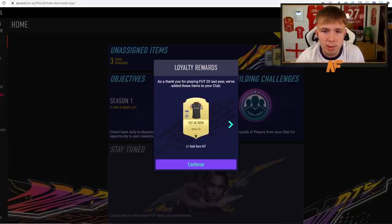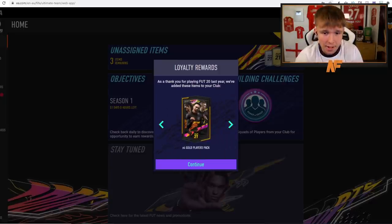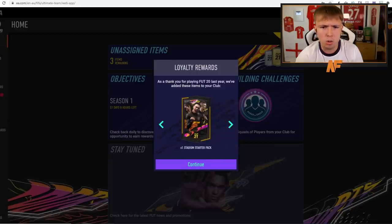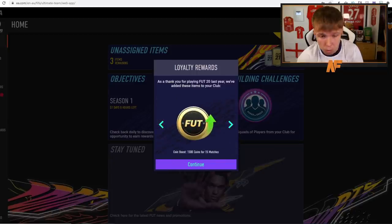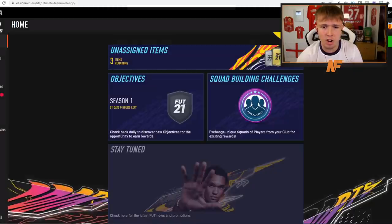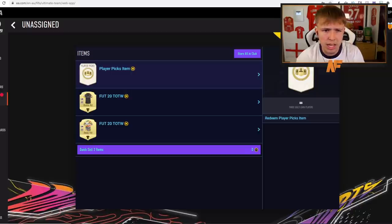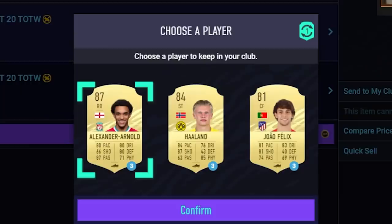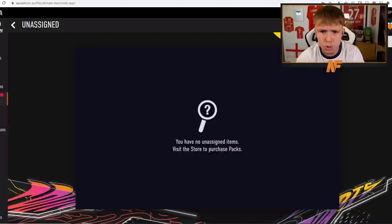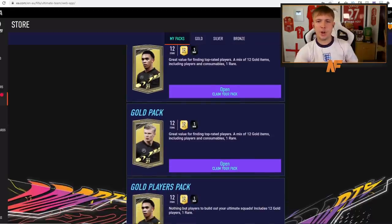We've got our loyalty rewards for playing FIFA 20 last year. They've added a FIFA 20 Team of the Week home and away kit, four gold players packs, one three-gold loan players pack, a stadium starter kit, a coin boost, and two gold packs. For the loan player, I'll try out Haaland — it's a very nice card.